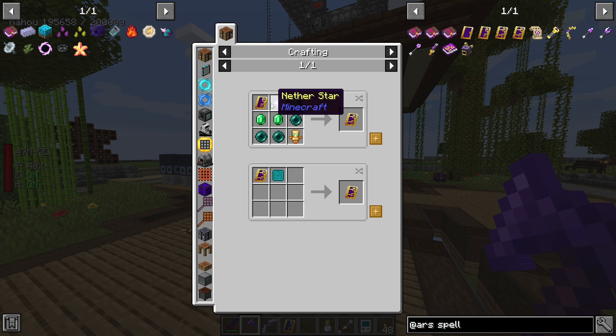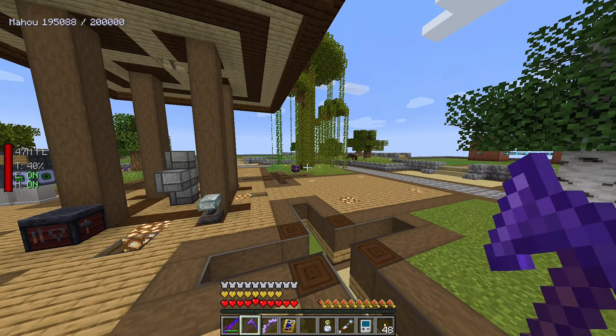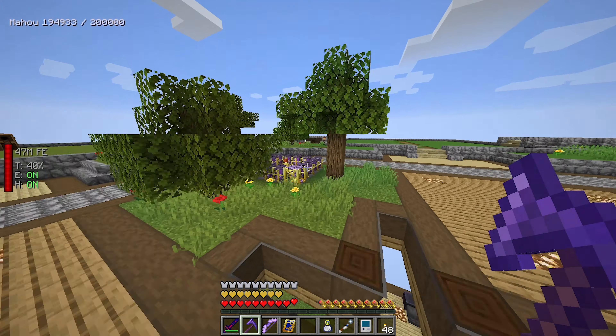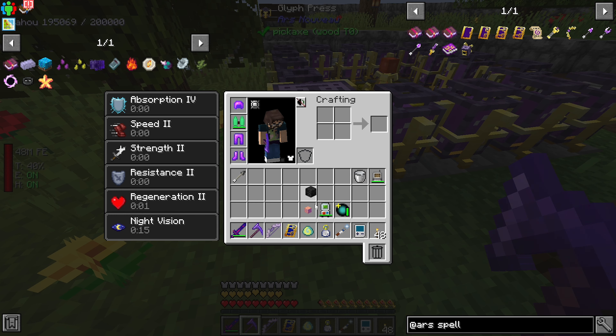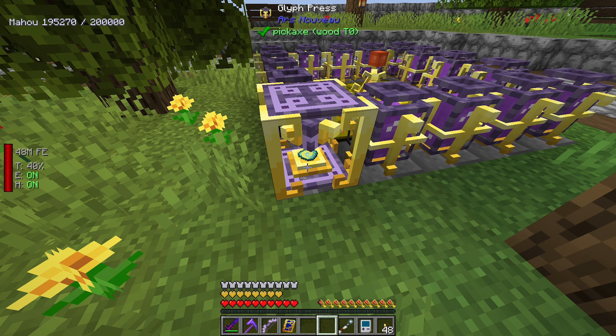Luckily we had a totem of undying - I bought it from one of those wandering traders one time. So thank goodness, and that's creative. So we got the Archmage spell book. So then we can craft tier three spells now. We can go ahead and put the clay in and the skeleton skull, and it should get us our glyph of withering.